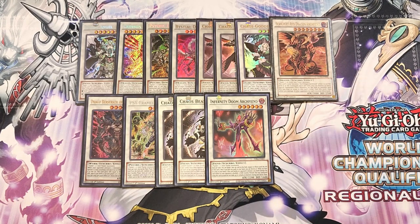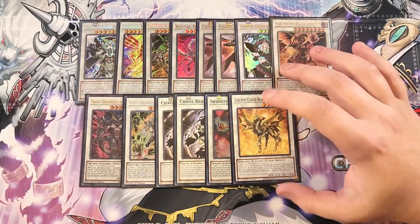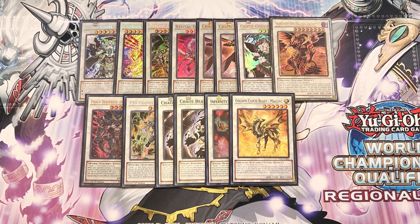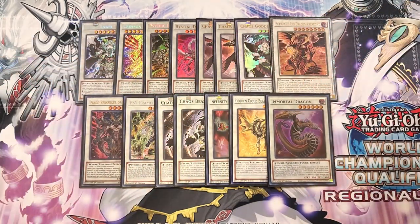We then play a single copy of Golden Cloud Beast. This card level modulates itself, which is great, and also has the ability to let you target a face-up card your opponent controls and return it to the hand when this card is sent to the graveyard — very easy to trigger since you're constantly synchro climbing in this deck.